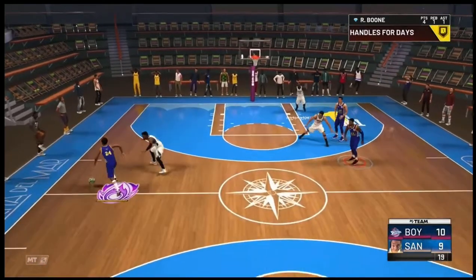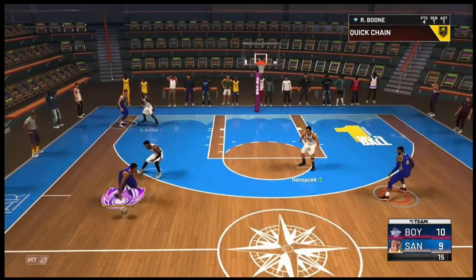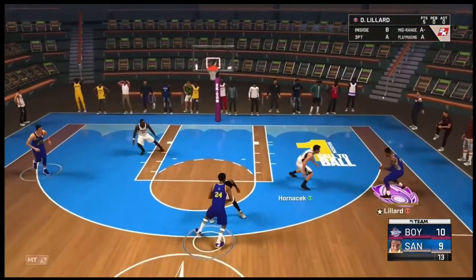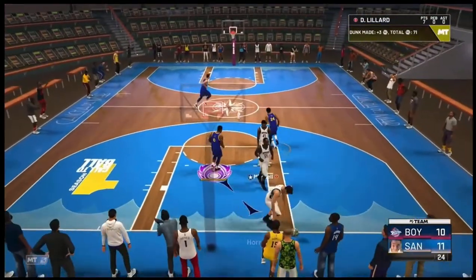Ron Boone has the ball, he's going to do a little thing-o — pass it — Lillard's going to throw it down on Jeff Hornacek.